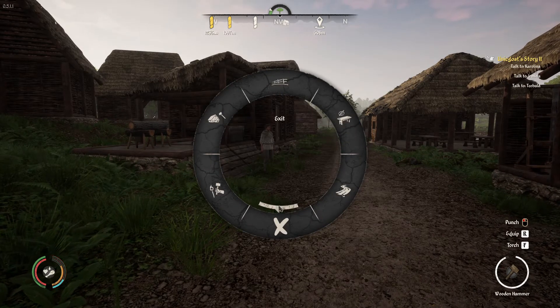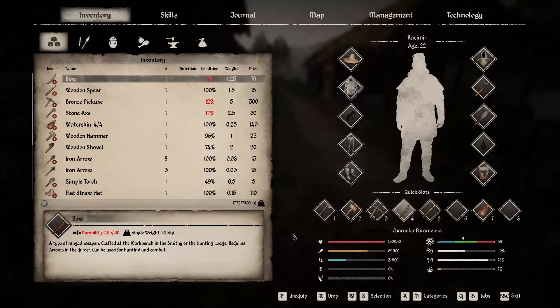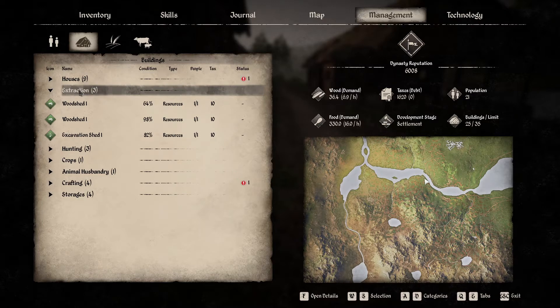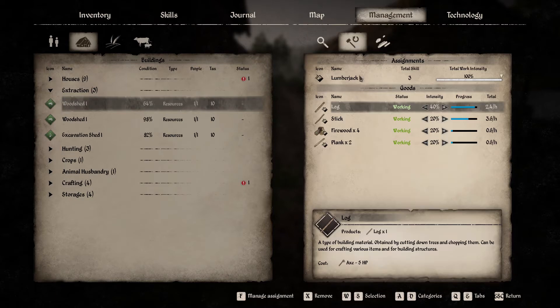I'll tell you what I have learned. You can go into the management by pushing Tab, go here, and then if you go on to the buildings piece, you can actually go into extraction or into any of these and click on one. There's me, all this time I've been like 'I wish you could tell them to do certain things' - well you can! You push on this little hammer here and look: logs 40%, firewood 20%, planks 20%.